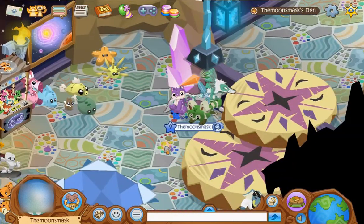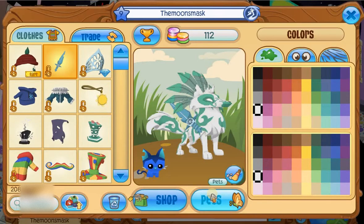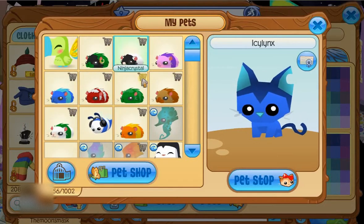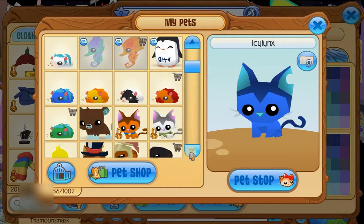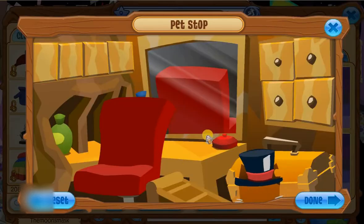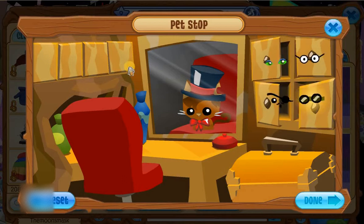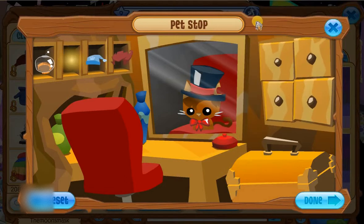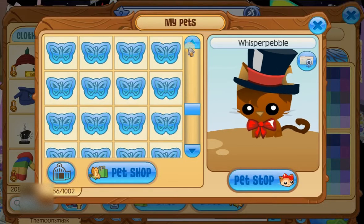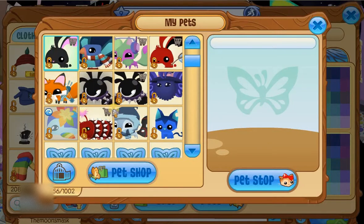To change your pet, go into your avatar at the bottom and you'll have the pet items there. You click that and you have all your pets — I told you I had too many, and this is after I sold a couple hundred. You have all your pets here — click one to select it. You can also go into the pet stop from here and it spins around — it's taking a bit longer this time, that's the usual speed. You can always remove accessories though it costs 200 gems to remove them, so I suggest getting it right the first time.